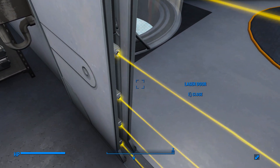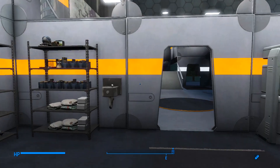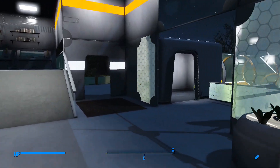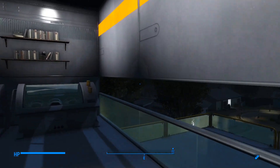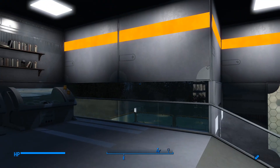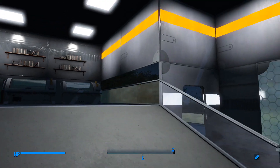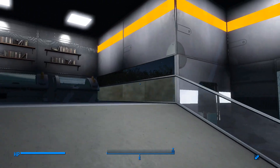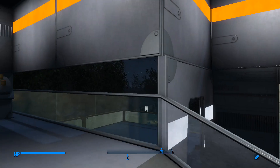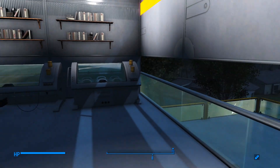I don't know why I'm doing this. It looks better with the lasers off. This is annoying too — the ramp makes it so that this wall here isn't level with the other wall. I need a half wall here, but there is no half wall. A railing would work, I guess.